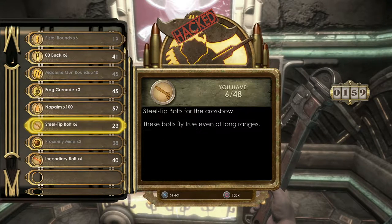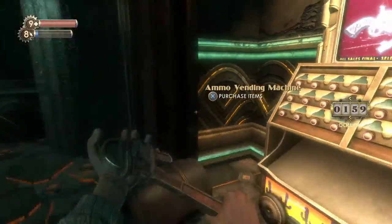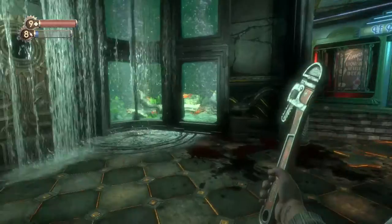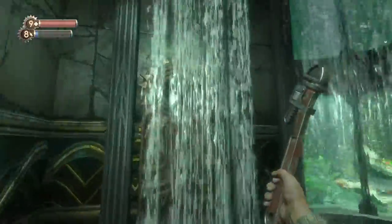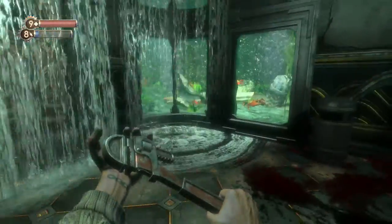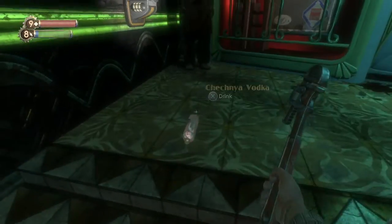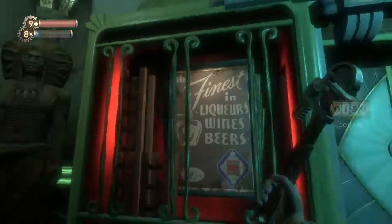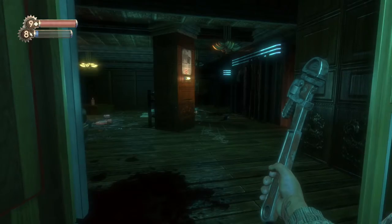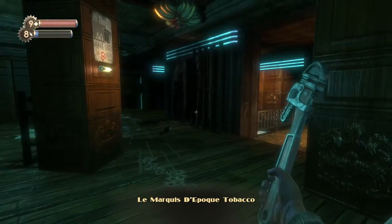We have most of what's here — there are incendiary bolts but we don't really need them right now. We don't have that much money at the moment. You might have noticed there aren't any little sisters and big daddies in this area, but there are little sister vents, so we'll be seeing them sooner rather than later. Let's enter this building over here — the Marquis de Poc tobacco store.